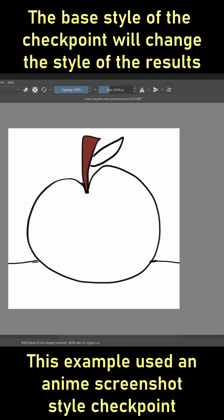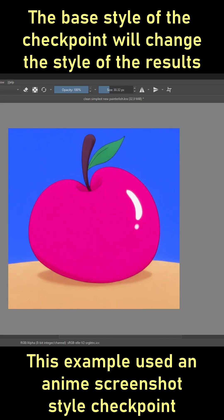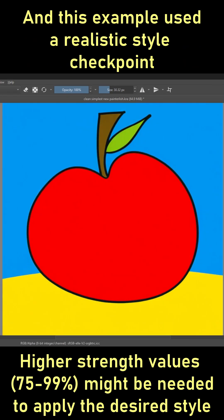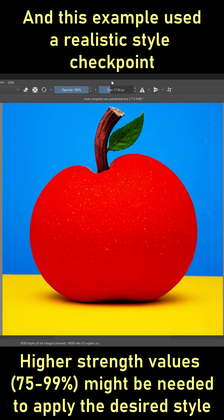The type of checkpoint you use also changes the results. For example, this apple was made with an anime-oriented checkpoint, but switching to a realistic illustrious checkpoint makes a more realistic apple from the same basic sketch — again, without any prompts at all.